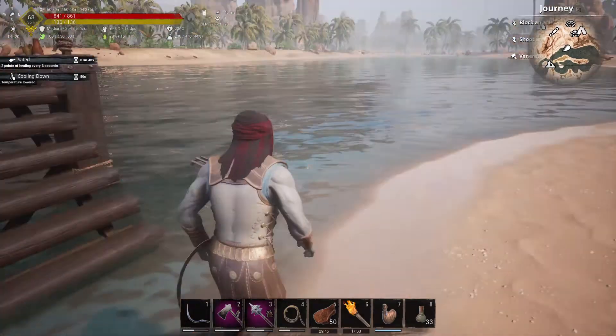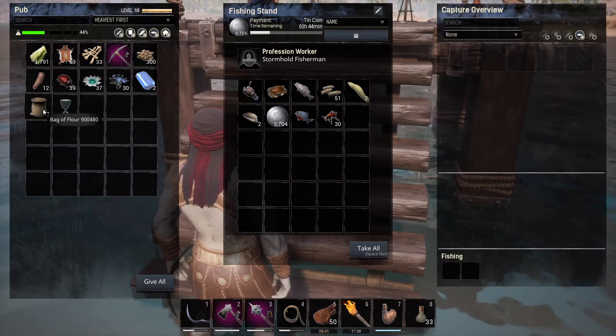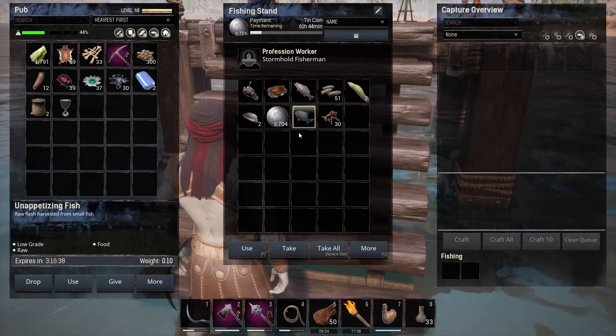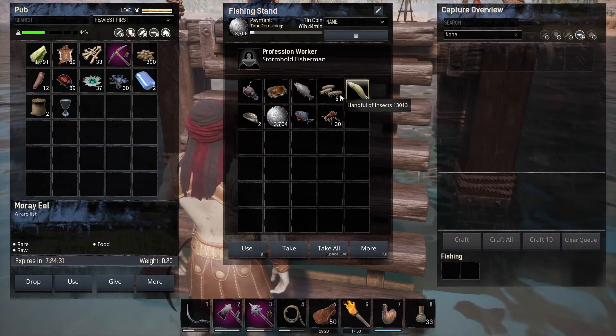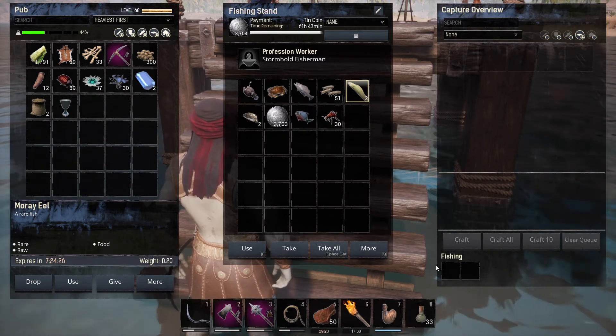So the fishing stand — I've put in some bugs. You can see now it collects quite a few. I've got an angler fish, some unappetizing fish, some oysters, a crab, a grouper, and a couple of moray eels. With the insects being in there as well, I should start seeing more fish.